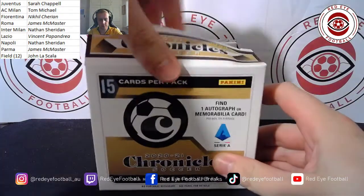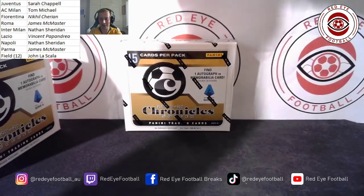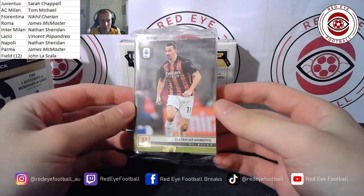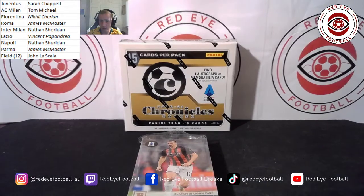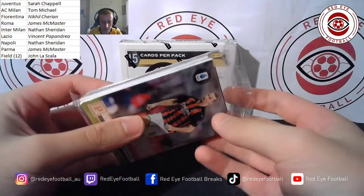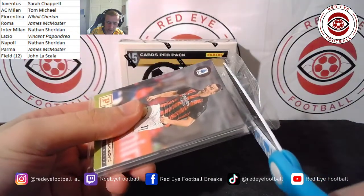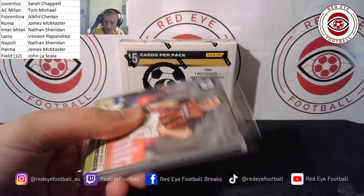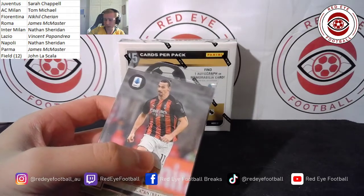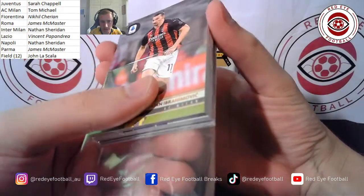Box number one. First card for AC Milan — it's a very nice base card, it is Zlatan Ibrahimovic, Tom Michael. Can't get much better than that in terms of base cards. The Swedish man, of course, came out of international retirement to play in the Euros and then got injured, so he's not at the tournament. It does look like we have a thick card in here. It was just a base card with a one-on-one stamp — a little disappointing that it didn't have any special design, but absolutely very cool.